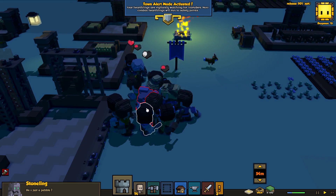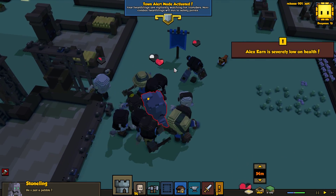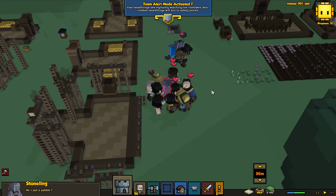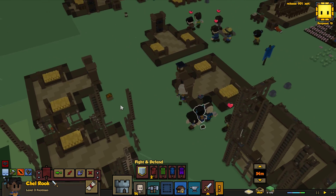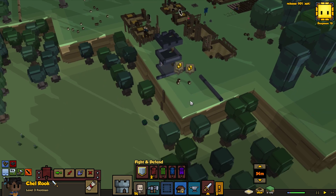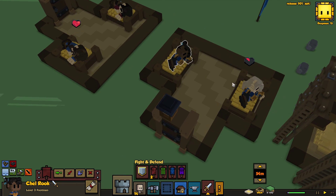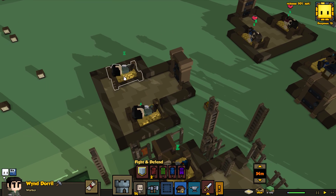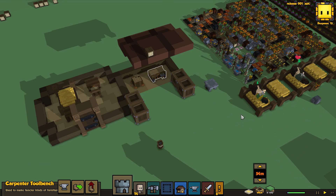For some reason all my people are just being fearless, surprisingly. I'm surprised there are so few people running away. It seems like enemies always prioritize killing your footmen first, which makes sense because they're the strongest people — usually if you're smart you take out the strongest enemies first. These two footmen are almost close to death. You can rescue people if they get taken down — all you have to do is bring them to a bed and they'll heal over time.